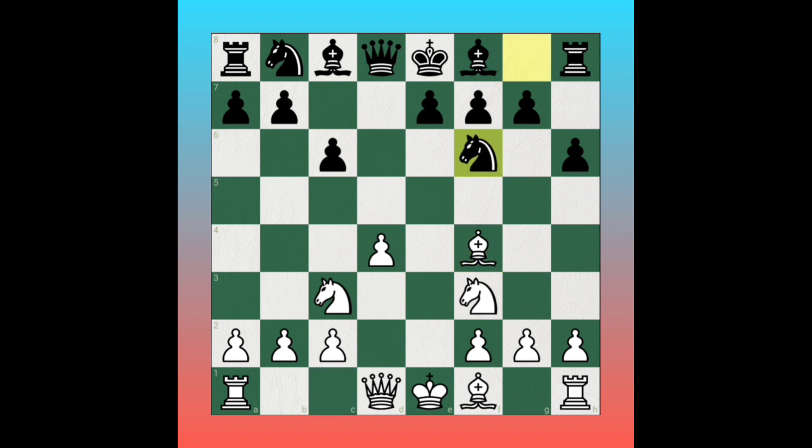Black plays knight to f6, controlling the center. White plays bishop to c4, controlling the center as well as attacking the weak f7 square — part of the future planning. Black responds with bishop to f5, controlling the center and attacking the c2 pawn.